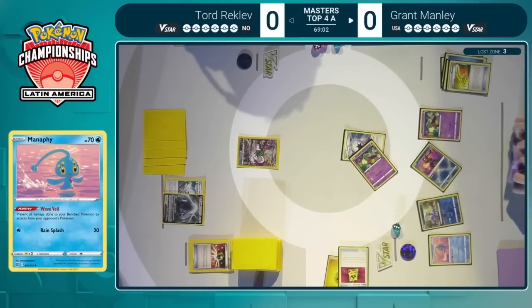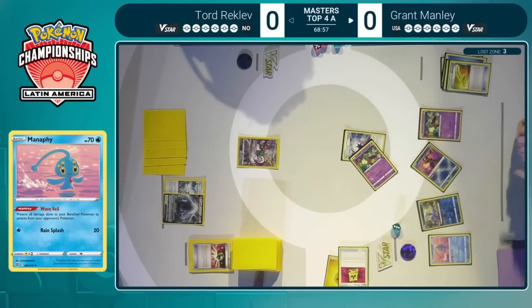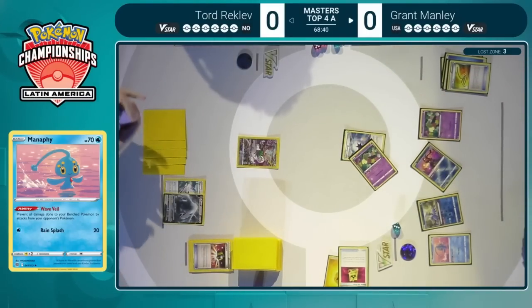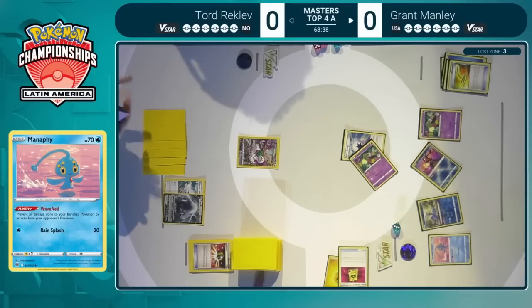You want to leave some bench spaces open, don't want to overextend into issues with your opponent starting to deal extra damage. If you can draw into those and keep them in your hand as opposed to being forced to place them with the Battle VIP Pass, then you're left with that element of surprise which may be able to catch Tord a little off-guard. Though I don't think you could catch Tord off-guard at this point — he's in top four, this is his comfort zone.